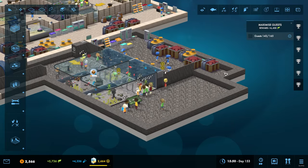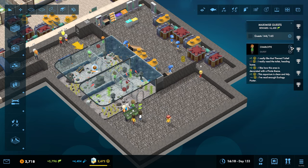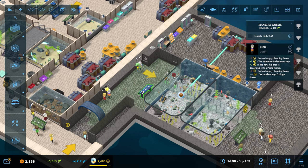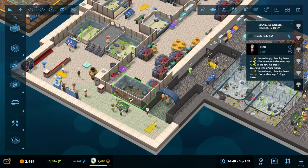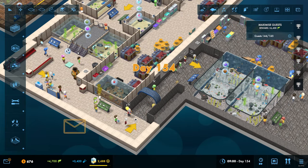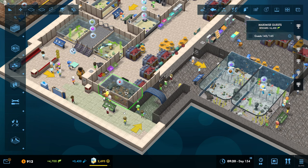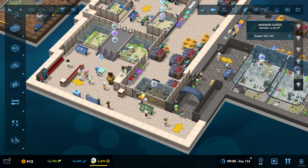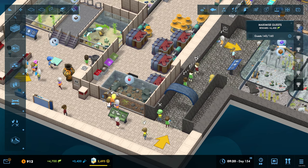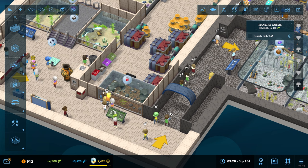For some strange reason I've gone down in prestige despite having done that. Why are you guys all upset? 'I really need the toilet' - there's literally a toilet right there. 'I'm too hungry, I'm heading home.' These people have literally walked from here to here and they're now all so tired, hungry and desperate for the toilet that they're leaving - even though there's a toilet there, there's food here, there's chairs.